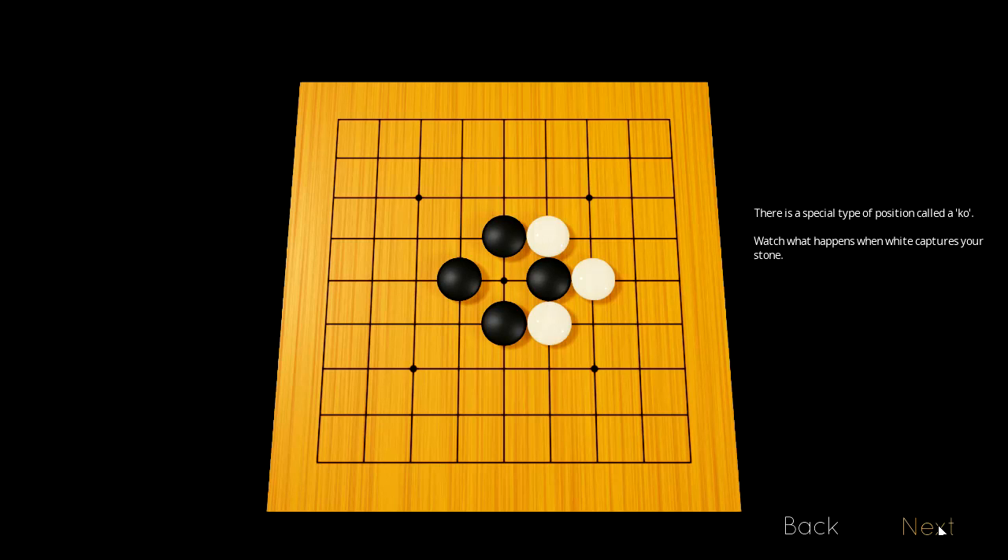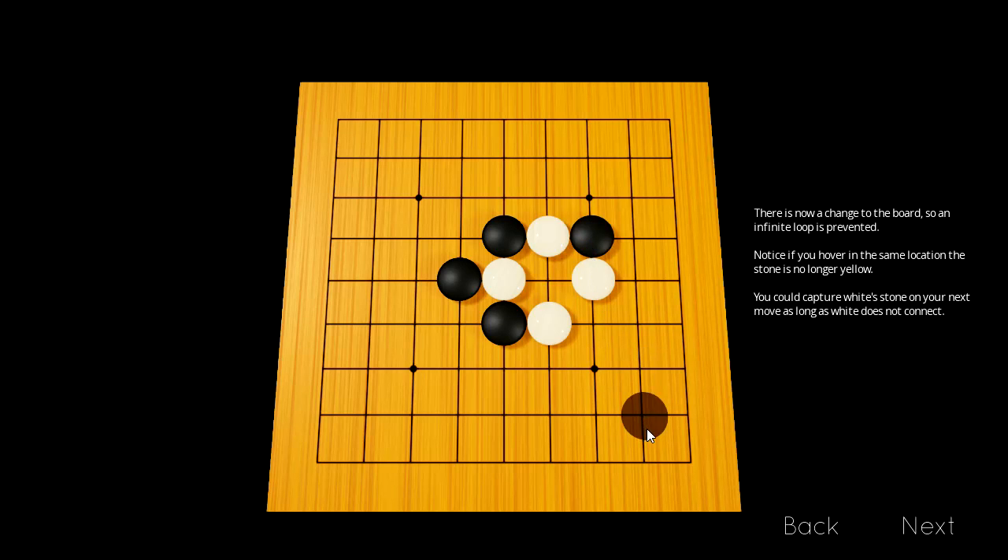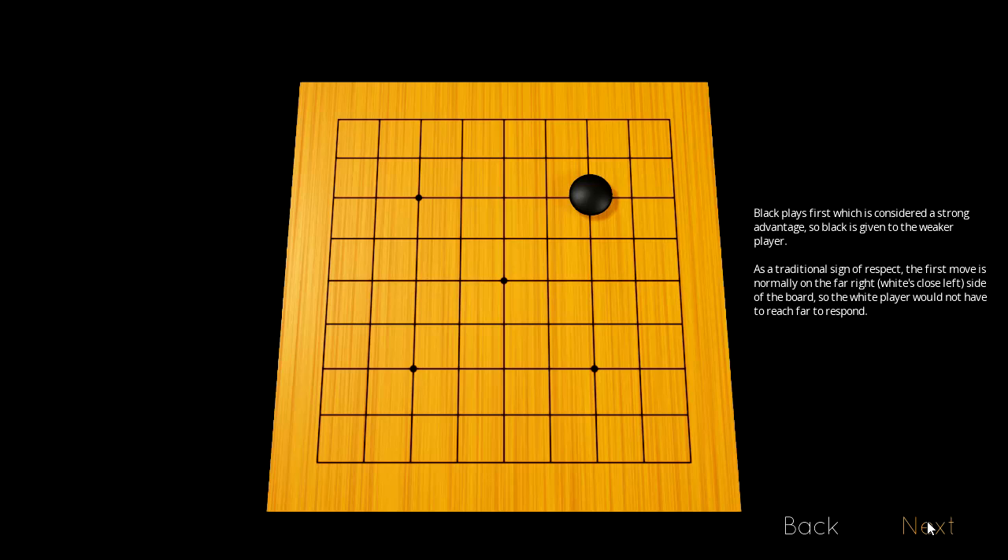Watch what happens when white captures your stone — then you try to capture back and it's like, no, you can't do it. The game forbids repetition. Black can go there in the future; you can capture it on your next move as long as white does not connect the stones. Black places first in Go, so black is considered to have an advantage, and therefore usually the weaker player gets to play black.